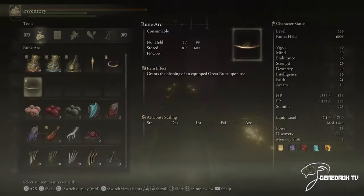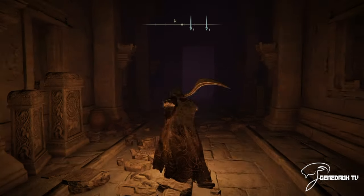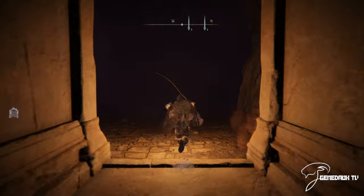Once inside, you may want to pop the light — it is super dark. You can run right through, or you can roam around and there are some other goodies.